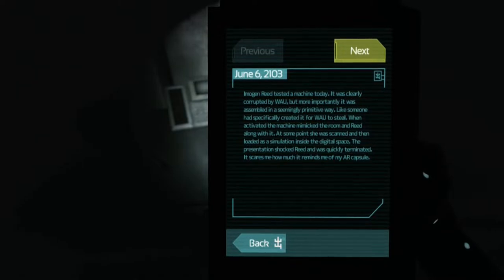June 6th, 2103. Imogen Reed. Tested a machine today — it was clearly corrupted by WAU, but more importantly it was assembled in a seemingly primitive way, like someone had specifically created it for WAU to steal. When activated, the machine mimicked the room and Reed along with it. At some point she was scanned and then loaded as a simulation inside the digital space. The presentation shocked Reed and was quickly terminated. It scares me how much it reminds me of my AR capsule. Interesting.